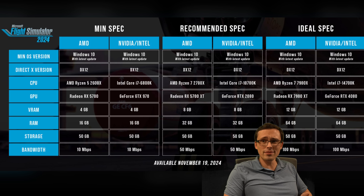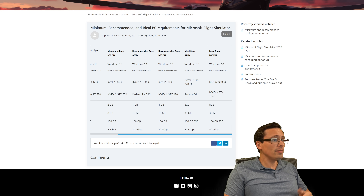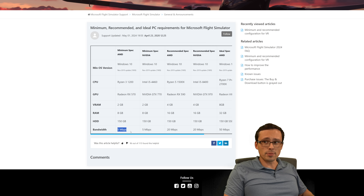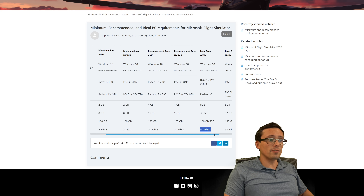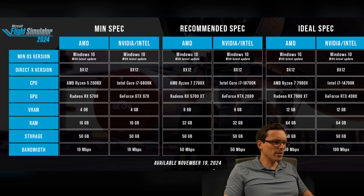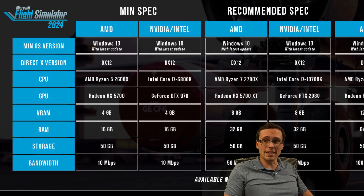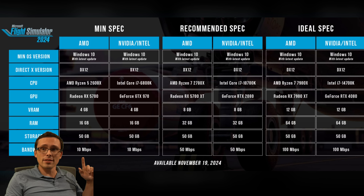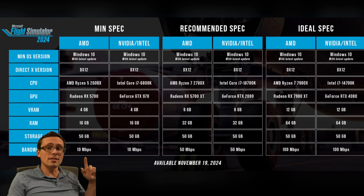How does that stack up against the previous game? If we pull up the previous game, it also had internet bandwidth requirements, but they were 5 megabits per second for the minimum spec, 20 megabits per second for recommended, and 50 megabits per second for ideal. Popping back to the new game — which comes out on November 19th — the min spec is 10 megabits, so it's double the previous min spec.